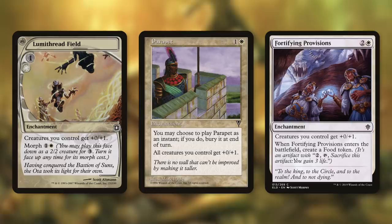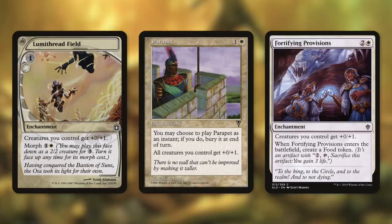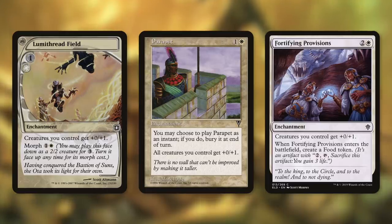Let's talk about some enchantments that can help us out with Luma Thread Field, Parapet, and Fortifying Provisions. Each of these give creatures that we control plus zero, plus one. Luma Thread Field can also be cast as a morph creature, Parapet can be cast at instant speed if we're willing to sacrifice it, and Fortifying Provisions also makes us a food token. The main thing here is that they're an anthem for toughness. Increasing our creature's toughness is crucial to breaking the game with this deck — when one of our creatures dies, we get a creature back from our graveyard that has lesser toughness. So by increasing the toughness of our creatures in play, we increase the options of what we can get back when they die. This is most definitely necessary to go infinite.